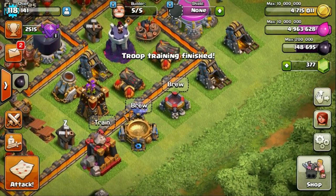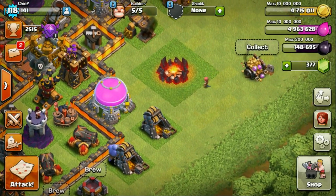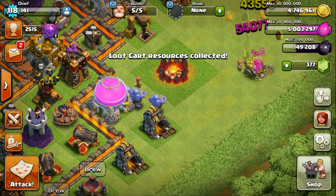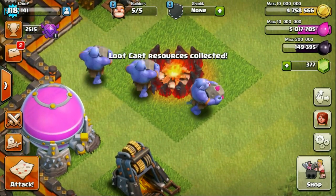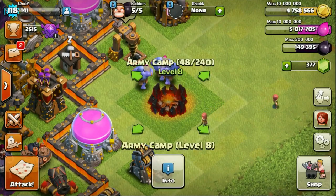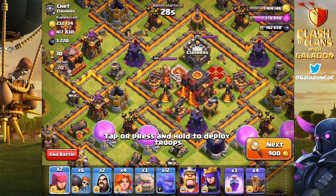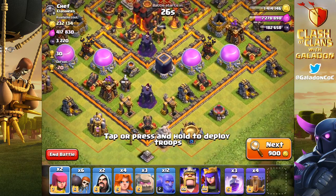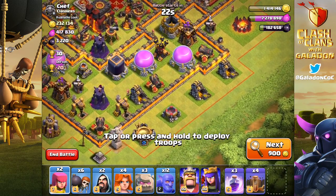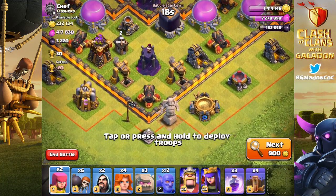We are going to take a look at how this guy works because he's coming in at Town Hall 10 and could completely change up all sorts of different ground attacks — you've got a way to get into structures inside the first row of defenses or inside walls. Let's take a look at the Bowler in action at Town Hall 10 as we deploy him for the very first time. The Bowler is a unit that is easy to learn but difficult to master.